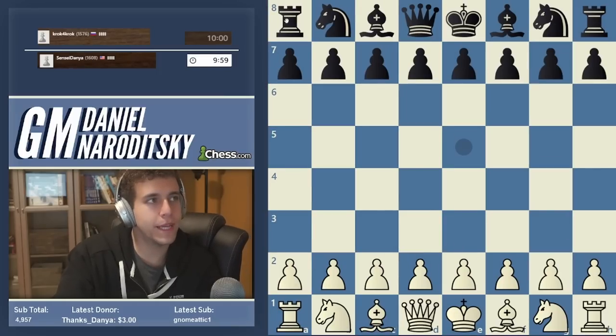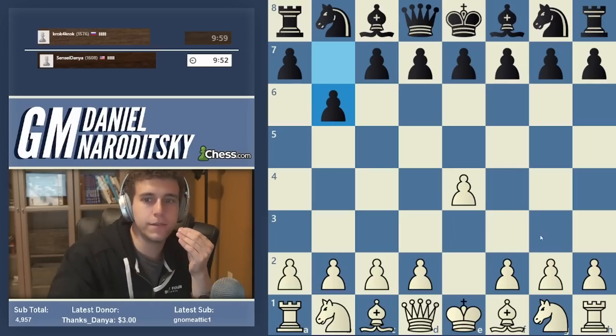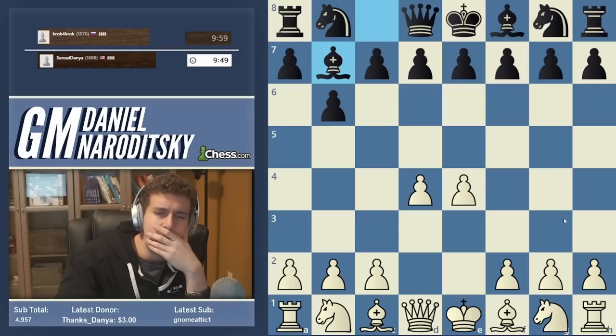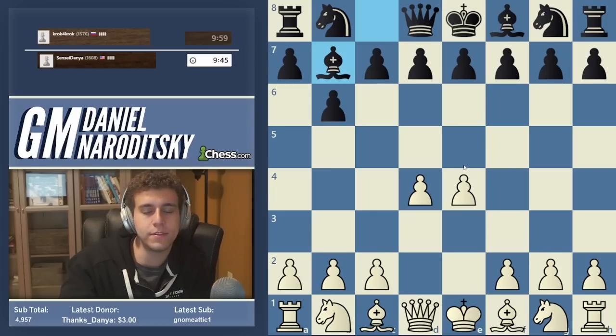We are on a roll. 1600 playing crook for crook. B6 — that's the Owen's Defense. I don't think we've faced this in the speedrun thus far. And there's obviously, as with all such openings, multiple systems that you can play and all of them give an advantage.